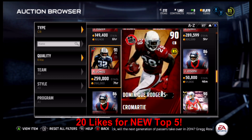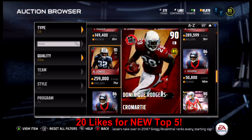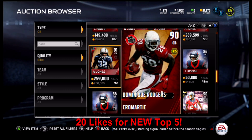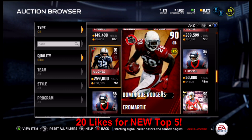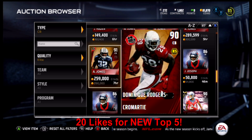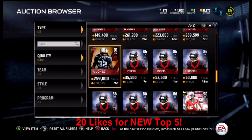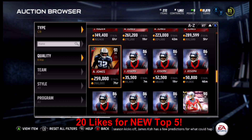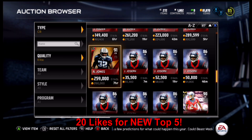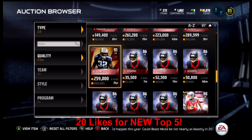Dominique Rodgers-Cromartie, back when he was on the Arizona Cardinals before he got traded to the Eagles. The 90 overall rated card is currently valued at 208,000 coins on the market. Six foot two, 97 speed, 82 awareness, 54 tackling, 96 man, 88 zone, 74 press, and 84 play recognition. You're getting elite size, elite speed, and elite man coverage — arguably one of the best man-cover corners in Ultimate Team right now, but you do have to pay a premium price.